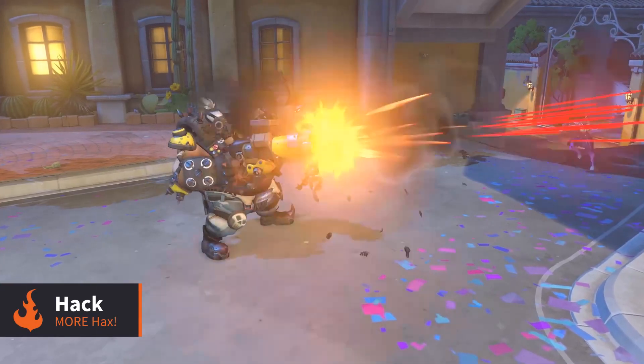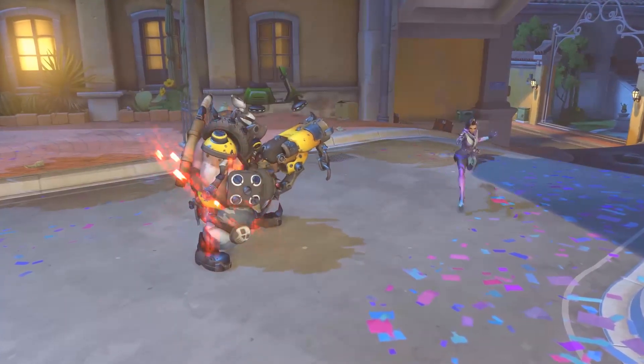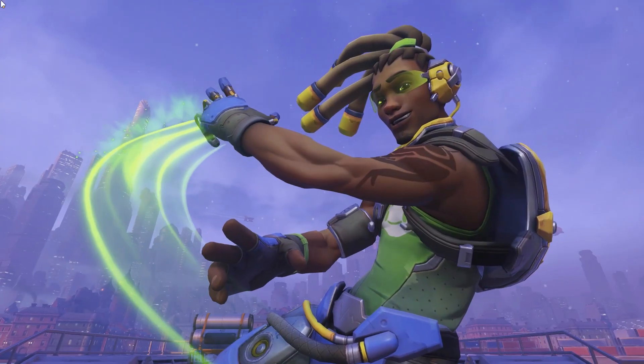Her last ability is Hack. After a brief channel time, Sombra can hack her enemies, disabling their abilities from being activated, as well as the obvious. This will also do things like lock Lucio into his current song.